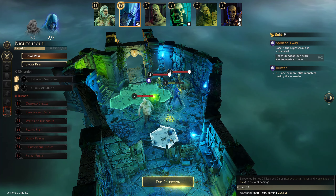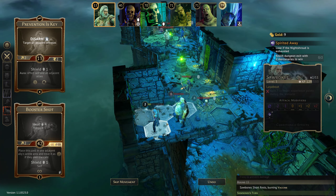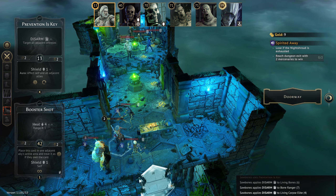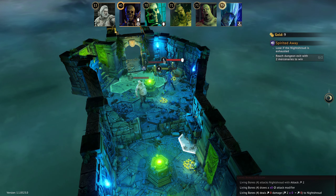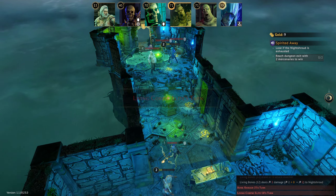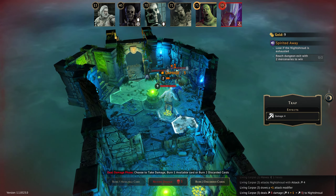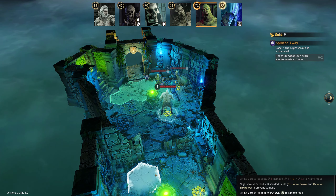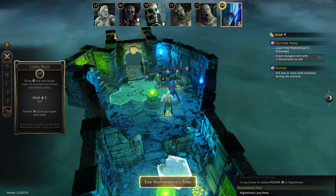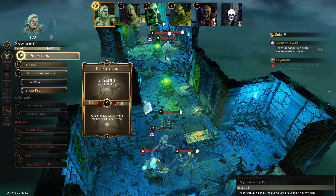Booster Shot will step in here and disarm all of them. We can't do anything except a long rest over the back — we just don't have the cards for it. Step into here, we'll get the disarm. He's going to fall unconscious anyway. Feel that pain coming in — all that for only nine gold. The Night Shroud is exhausted.